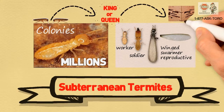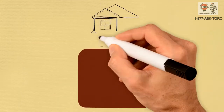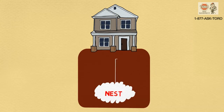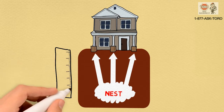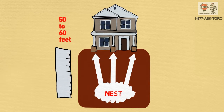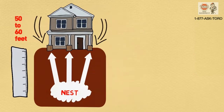Subterranean termites primarily feed on dead wood and wood byproducts. They nest in the soil under structures to obtain moisture and easily attack any wood in contact with the ground. If the wood does not contact the soil, they can build mud tunnels or tubes to reach wood several feet above the ground. These tunnels can extend 50 to 60 feet to reach wood, and often enter a structure through expansion joints in concrete slabs or where utilities enter the house.